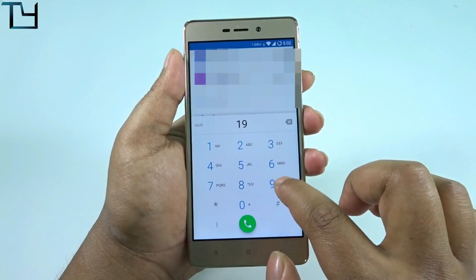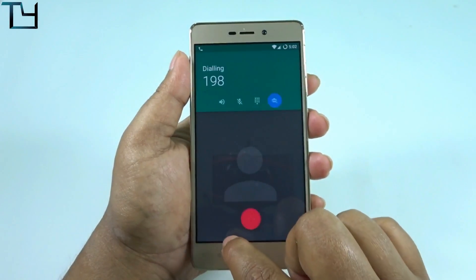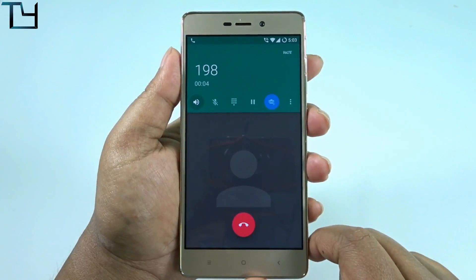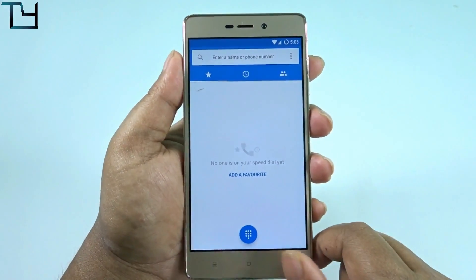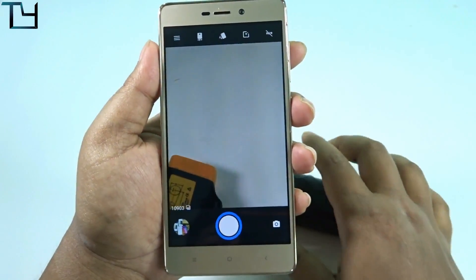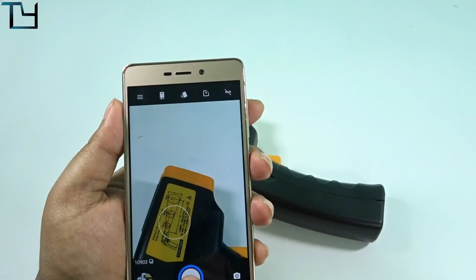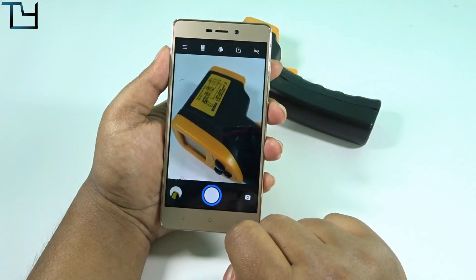Coming to VoLTE calling — a lot of people have asked why we blur things. Here is the phone number, you can try it easily. That was something in Bengali, which is common because we are from West Bengal. Coming to the camera — like I said, there is no bug; previously LineageOS builds had the camera freezing issue.